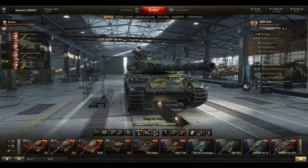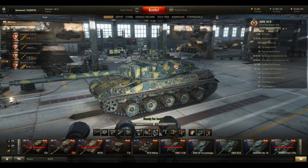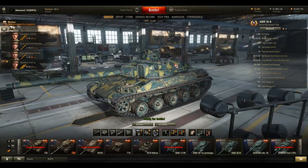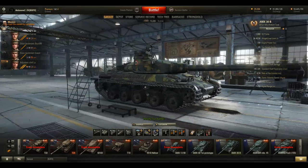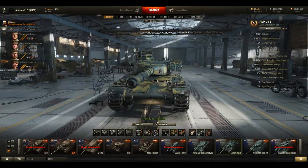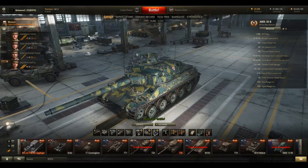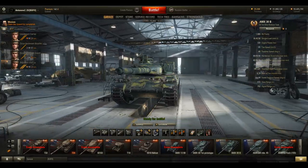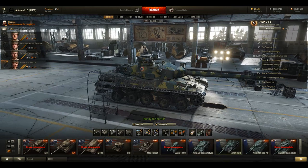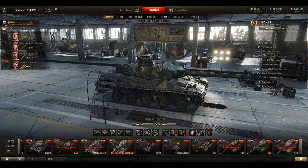Hi mates and welcome back to my World of Tanks channel, I'm Antonov2 as usual. Today we're on the test server for patch 9.7 — a really amazing patch in my opinion with some great changes and new additions to the game. We're finally getting some new tanks again, including a new tier 10 medium, the AMX 30B, and the tanks that lead up to it.